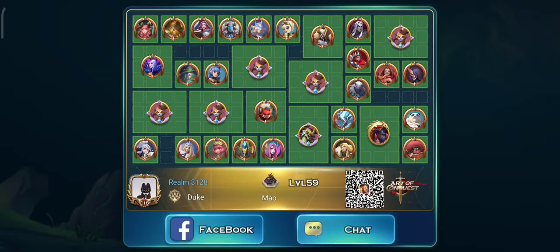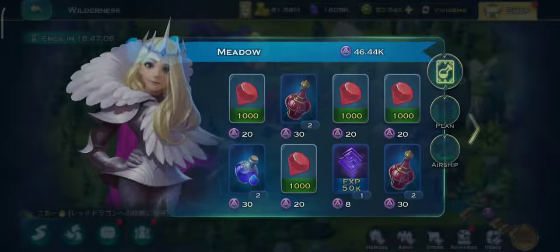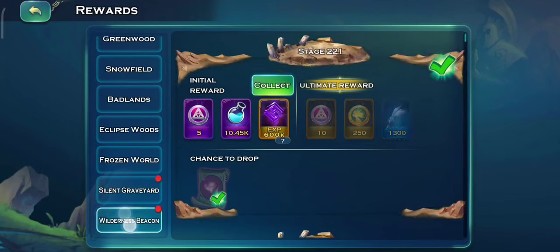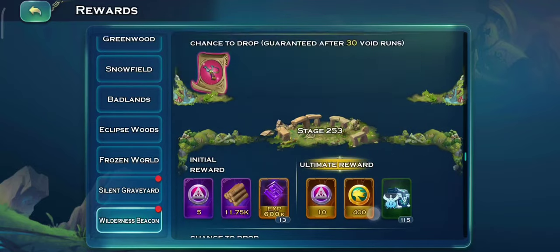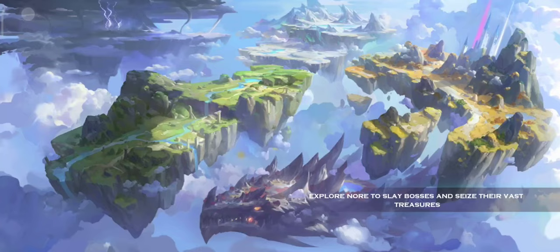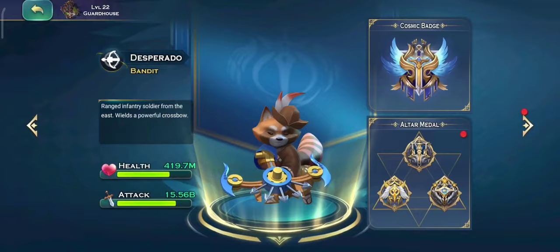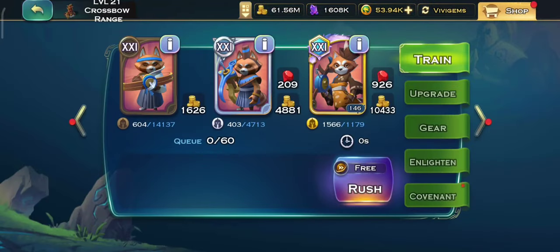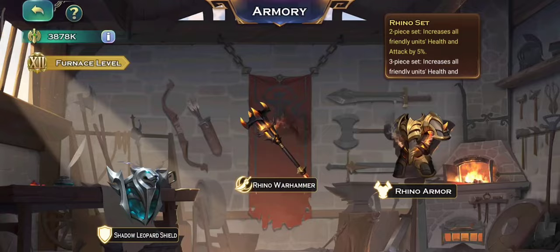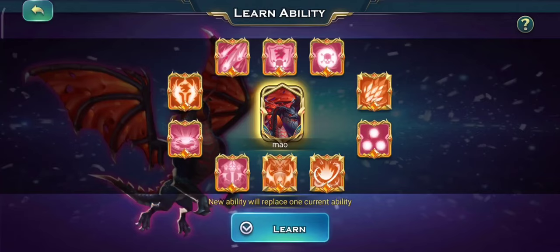And this is the form. Let's see the rewards. Then I'll show you my medal from earlier. And then my Armory — the Dragon that I'm using, the same one.